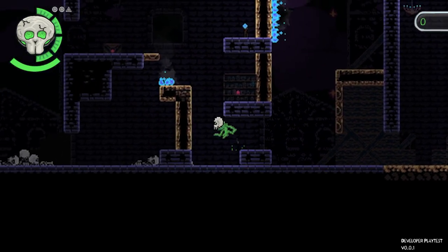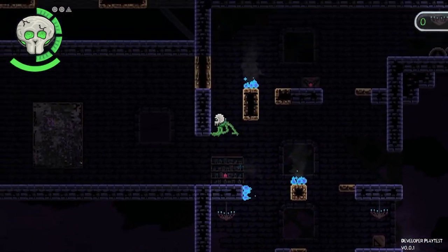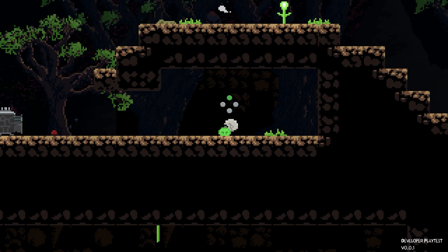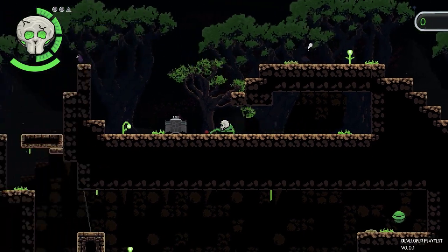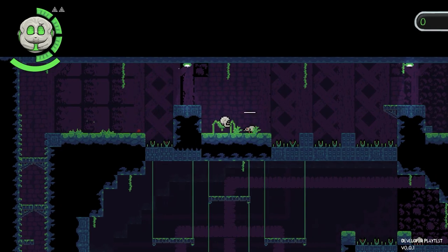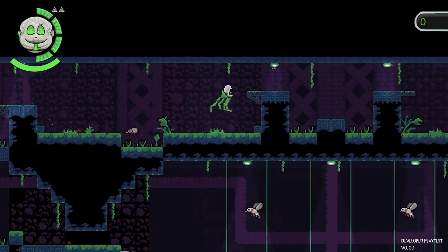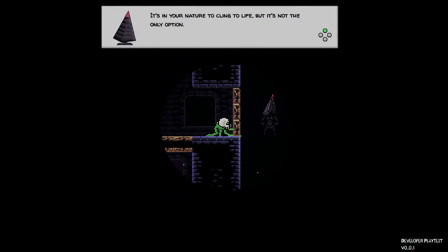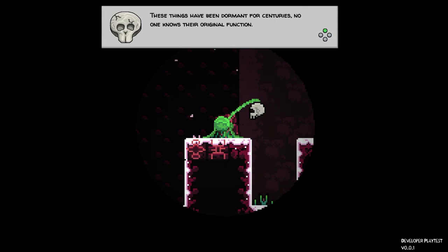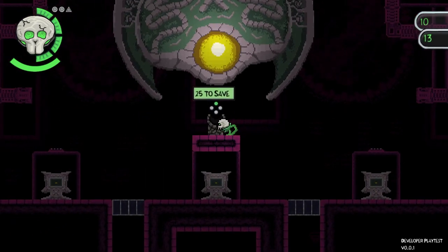It starts as a standard 2D platforming affair, but quickly mutates into something else when you begin to find new skulls. Each skull you place on your gelatinous form has a distinct personality and ability set to go with it, along with those stolen memories. For instance, the Rat King skull charms all the rats in a particular area, with hearts getting thrown your way instead of attacks. It's too early to say how much direct story content will be added to flesh out the world of Zapling Bygone, but the skulls' differing personalities already provide ample opportunities for worldbuilding. It's a fun way to learn more about the actual state of the world without being spoon-fed exposition.